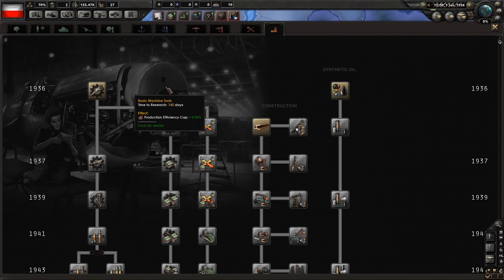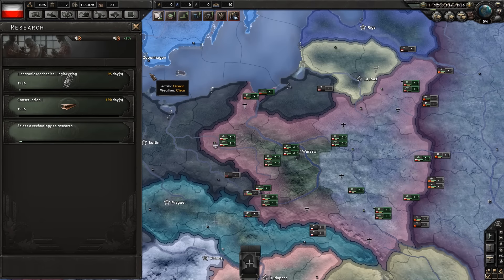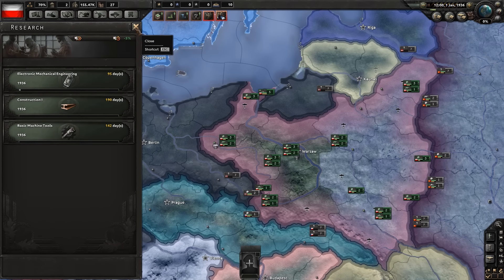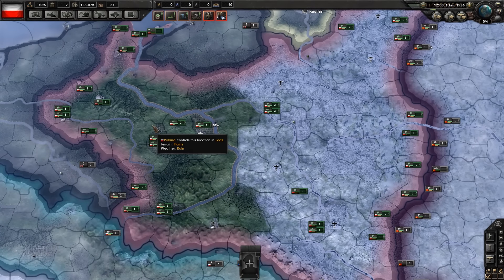Let's set up a couple of research choices. Construction speed plus 10% — that's going to let all of our buildings, civilian factories, and military factories be put down a lot quicker. I also want to increase the production efficiency cap. These are very simple, basic starter research picks. They'll build up your infrastructure from the ground up at the beginning of the game and make everything much faster in the long run.